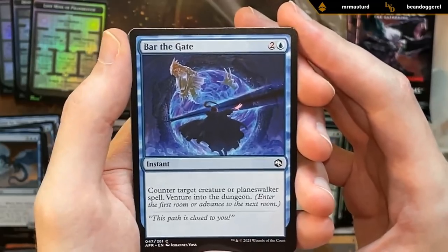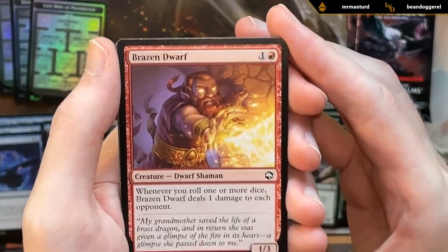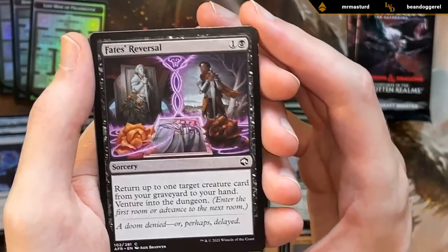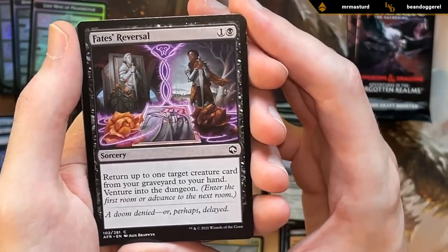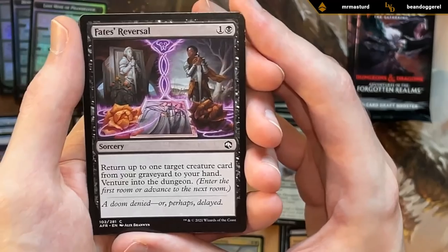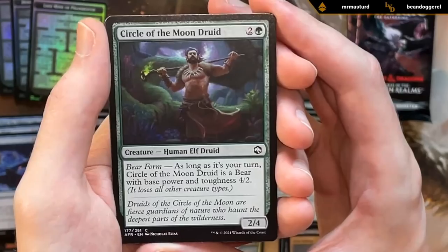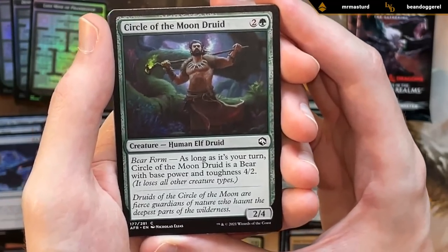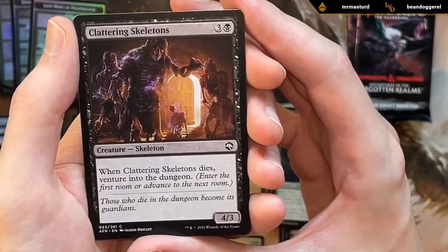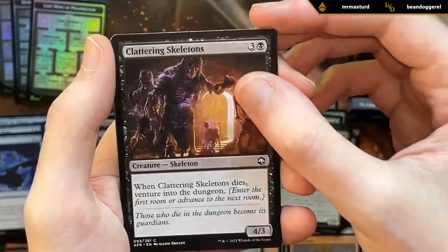Bar the Gate — decent counterspell. Got the Brazen Dwarf in red for the dice-rolling deck. Fate's Reversal — can maybe get back one of our better creatures from the graveyard, or better cards like enchantments and planeswalkers, which it doesn't get back, but still playable. Circle of the Moon Druid — good way to enable pack tactics as it attacks as a four-two. Clattering Skeletons — another skeleton to synergize with the Skeletal Swarming, so probably playing this one too.